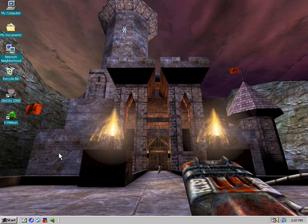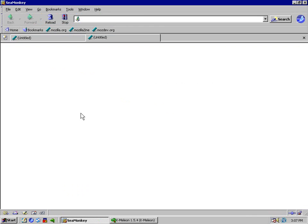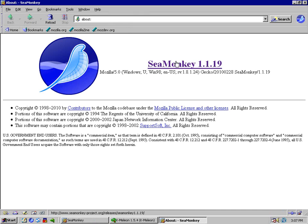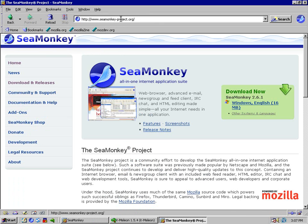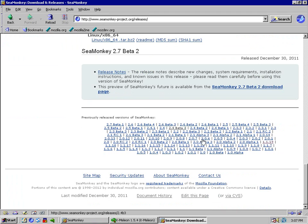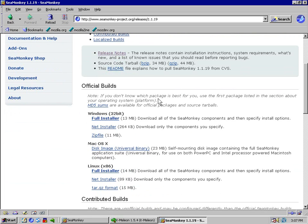I have two browsers installed: CMonkey 1.19 and Chameleon 1.54. Starting with CMonkey — it has multiple tab support with Ctrl+T, and can view most websites with no problem. It's essentially the equivalent of Firefox 2. It's still available for download at cmonkey-project.org. Go to Downloads and Releases on the left, scroll to the bottom, find build 1.19. You'll get a security warning — believe me, it's more secure than IE6. Go to Official Builds, get the full installer, and install it in Windows 98 with no problem.